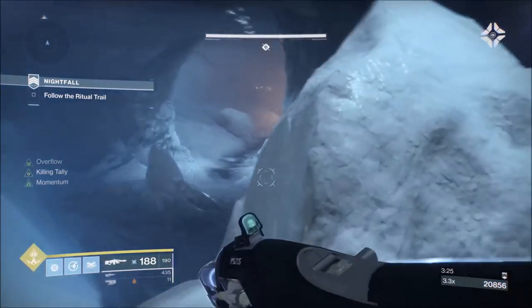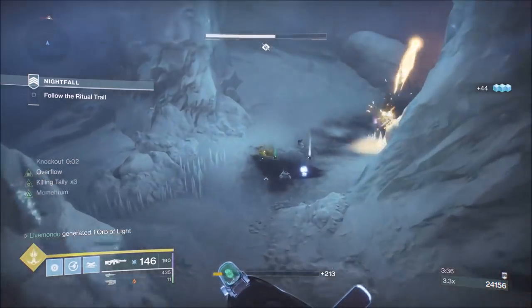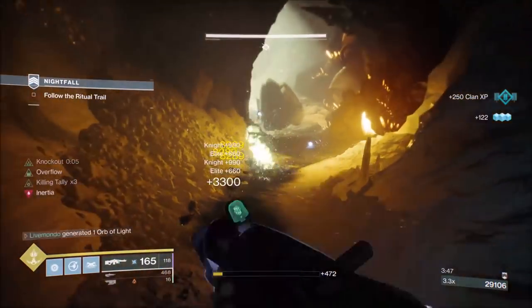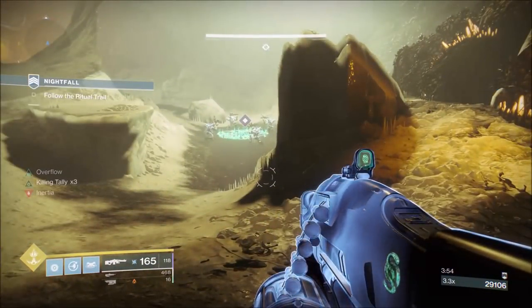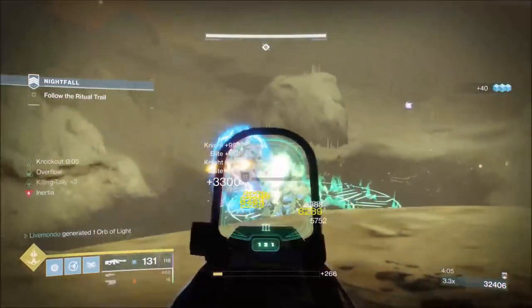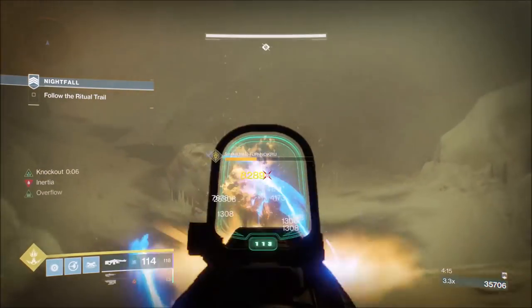We're going to take these two shielded knights out from around here with the Delirium, then move down, take out the next couple of adds, and get on the rock to melt the next few. Now we're into areas with decent cover — good places to attack from — and you shouldn't have too much of a problem. This is the first solar enemy we'll encounter, which is why the Jötunn is good here because you can't escape these solar shields. It's arc and solar on this section. We'll put a few Jötunn shots onto this wizard just to make the Delirium's job a little bit easier.